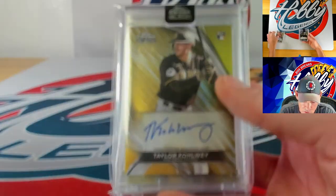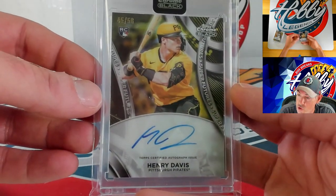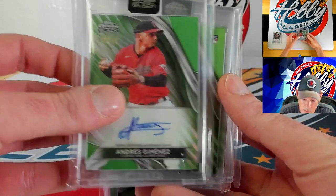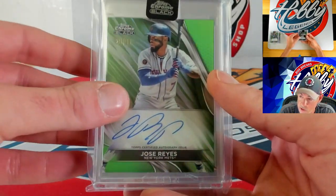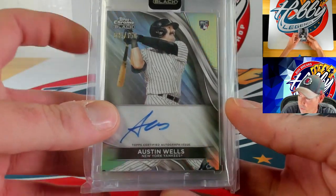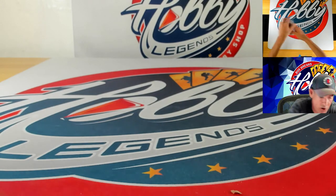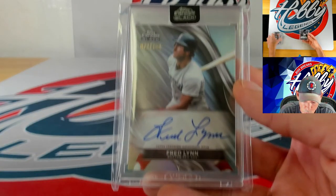Gold autos to 50 starting with Gray Kessinger on the gold mini diamond, Forrest Wall, and Alika Williams. True golds: Trey Cabbage, Taylor Colwell, Emerson Hancock, Jim Palmer, and Henry Davis on the gold Super Futures. Refractor autos to 150: Austin Wells, Sedane Rafaela, David Hamilton, Tyler Soderstrom, Jordan Lawler, then Jared Triolo, Slade Shoshone, Jim Palmer times two, and Fred Lynn.